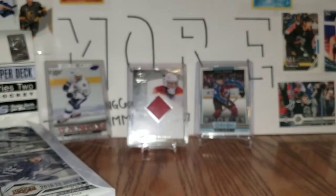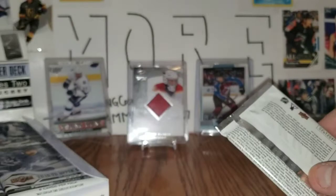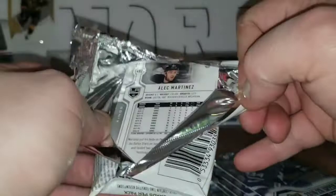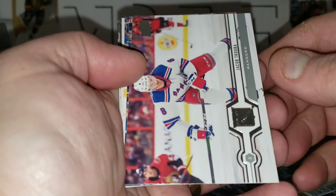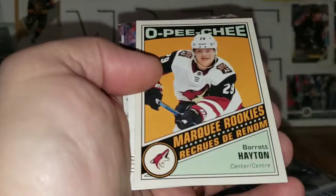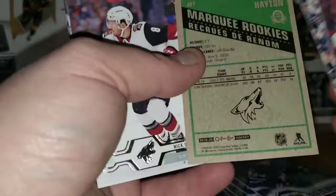Starting in the top left — should get six Young Guns in this box, maybe something else cool. All my good hits from Series 1 came from tins and jumbo packs; the box I got was not super great. Starting off with Jacob Trouba, Jeff Skinner, Jonathan Huberdeau, Barrett Hayton marquee rookie retro update.